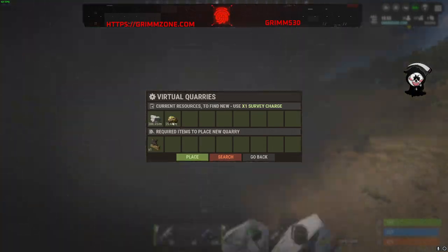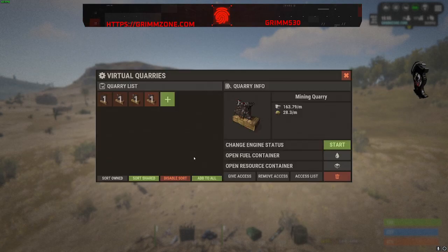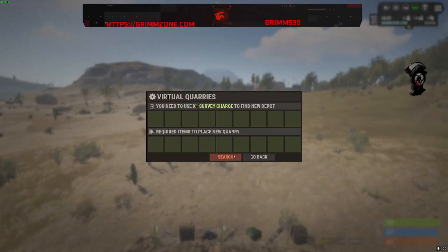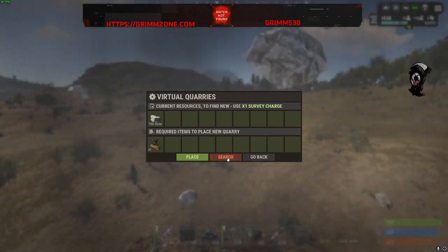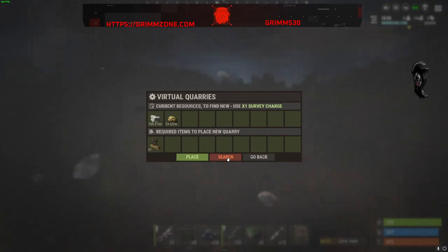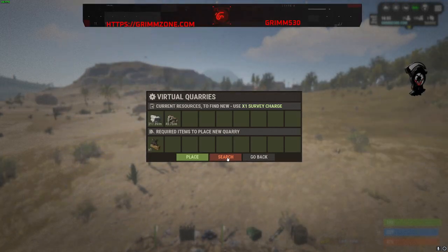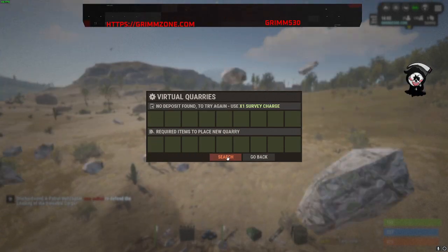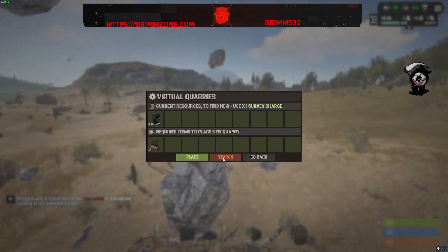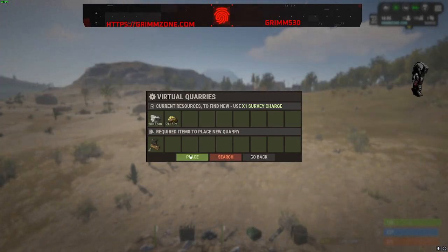Let's go again — 25 again. 28, that's a little bit better than our last one. We're at 25, let's get rid of the 25 one. Looking for HQM or a better silver yield right now. 29 — that's a little better than what I had.